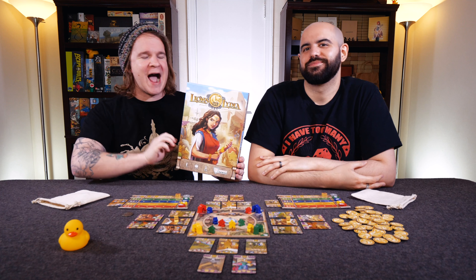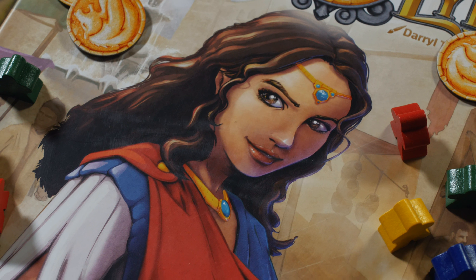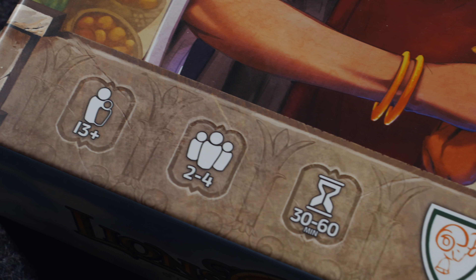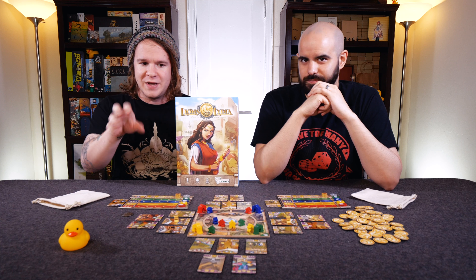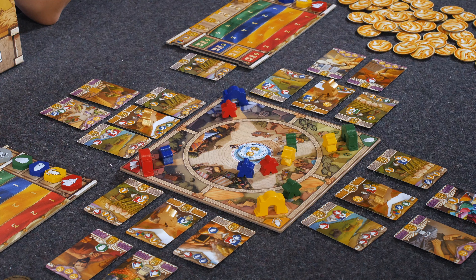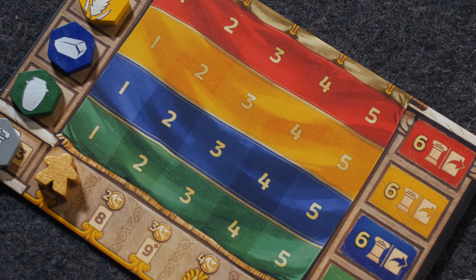Hello and welcome to Quackalope. Today we're giving you a how-to-play video of Lions of Lydia, made by Bellwether Games and designed by Johnny Pack — he has one or two good titles in his history. Like any of our how-to-play videos, we have a conversational structure. We'll start with the overview, the theme, go to the components, everything you see on the table including setup, and then get into actual gameplay with a few examples as if we were going through a round.